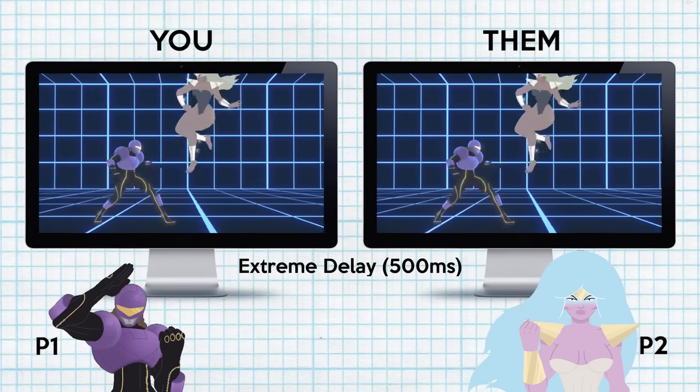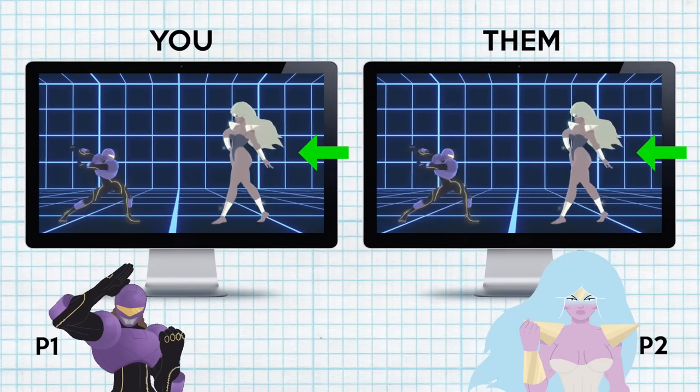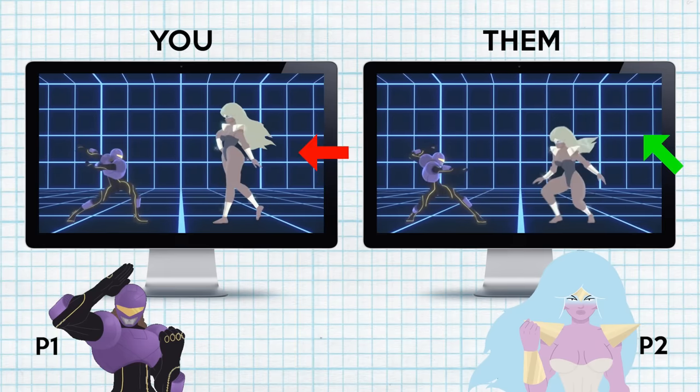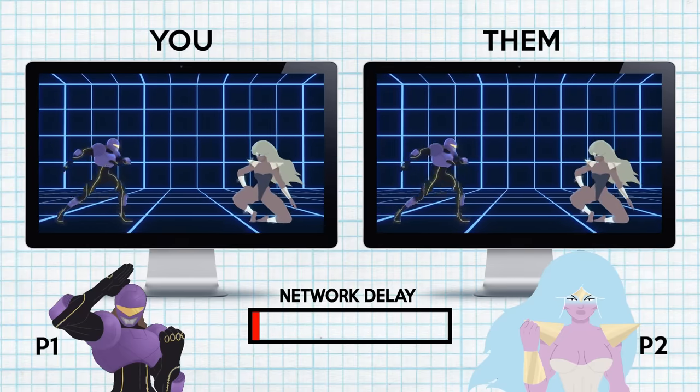Remember, this was an extreme case. With normal amounts of delay, the amount of rollback would be practically unnoticeable. Rollback netcode works because when the predictions are correct, things are in sync, and when they're not, it gets corrected before anyone notices. Sometimes huge lag spikes can go unnoticed if all the predictions are correct in that time. And you might be surprised just how often the predictions are correct.